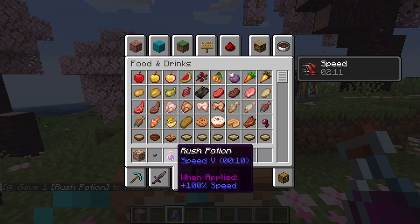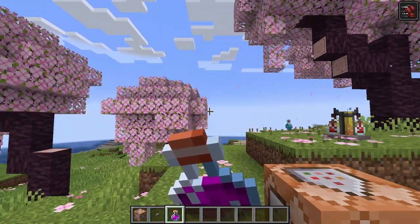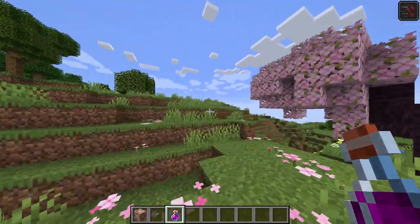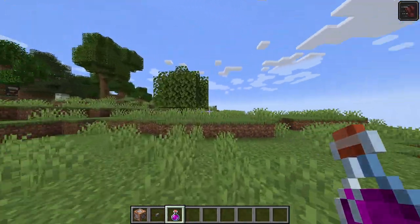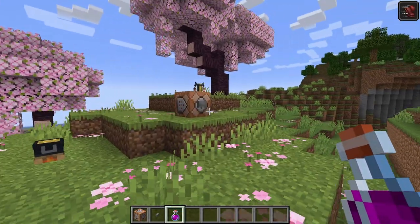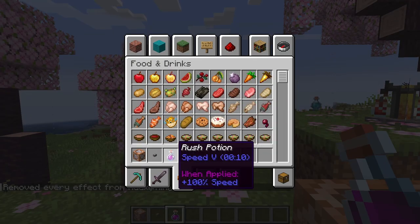If we mouse over it, it has its name, strength, and duration on the tooltip. And sure enough, our math was correct — this will increase our speed by 100% when consumed. So let's give this a try. You can see that our speed is now up to Speed 5 for 10 seconds. Sprint jumping is actually slower than just running around in Minecraft at a 100% speed increase. That was certainly a rush! But the color is that of a health potion, which isn't ideal.